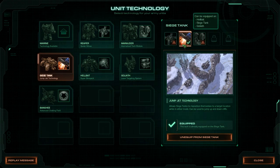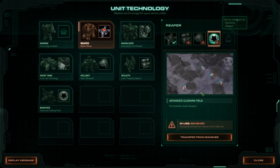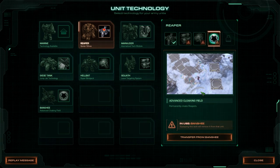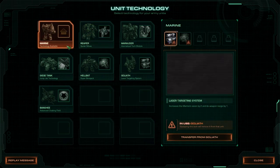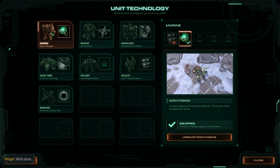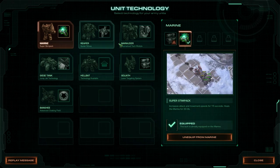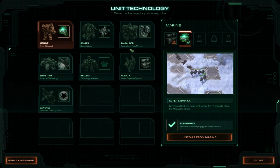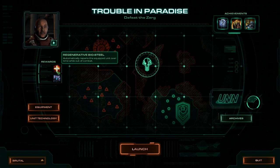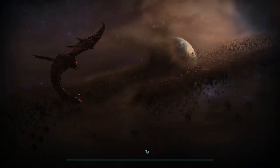You can have permanently cloaked reapers if you want, but I don't know why you'd want that. I'm putting super stim packs on the marines since we'll have at least one bunker with marines — that's the most I can say for marines. We get some really good stuff from this configuration: regenerative bio-steel and the Apollo infantry suit, both of which we are going to use immediately.